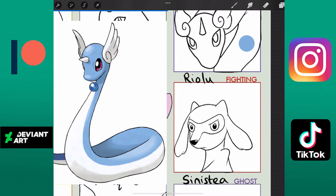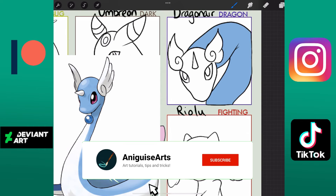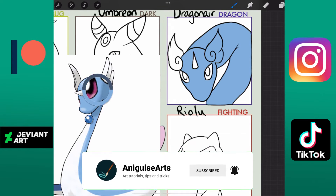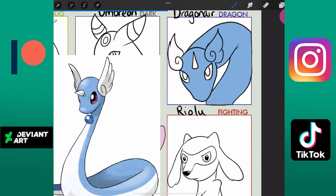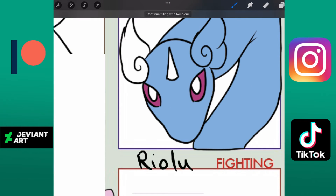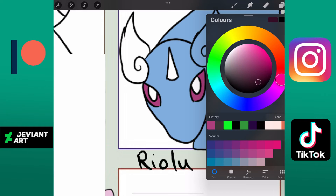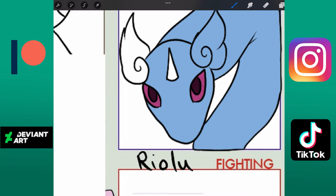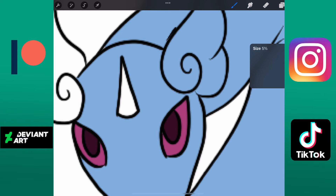Just going through a few of the others: Sinistea for Ghost — it's a teacup and I'm British, that's the only reason I picked it. I couldn't pick Gastly because it's part poison. I was really messing up the coloring here because I've got a new iPad and I still don't know how it works, so bear with me — it's not fantastic.